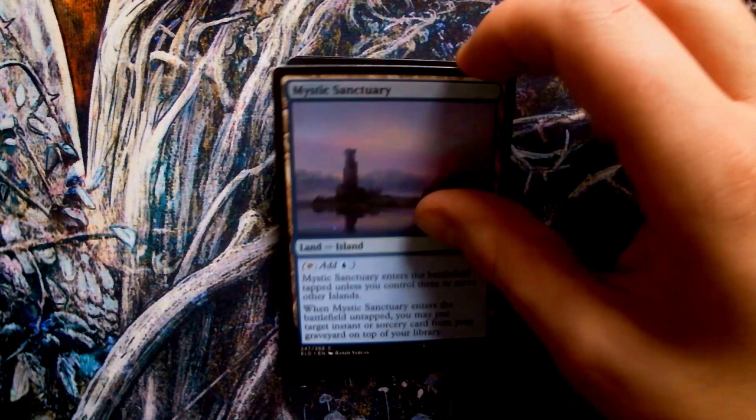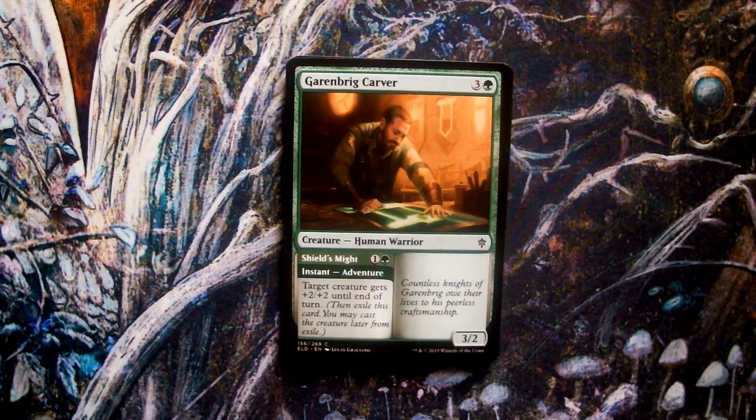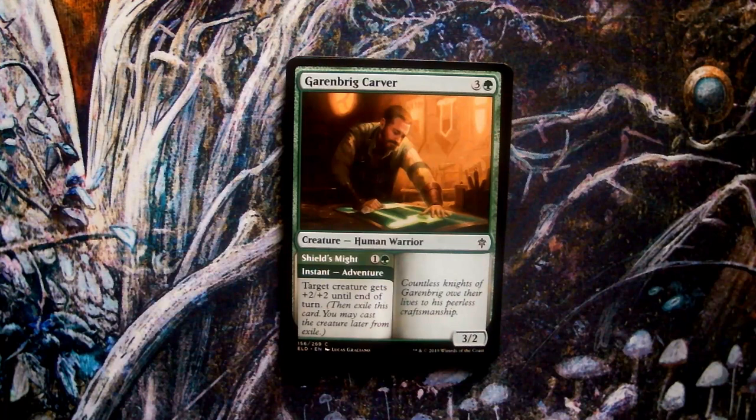Garenbrig Carver, art by Lucas Graciano. This is the first example we have of the new adventure mechanic and the accompanying frame. Not only does the book that forms the text box tie in with the storybook fairytale theme of the set, but functionally they also work like turning the pages as you move from one mode to another. In the case of the carver, the flavour text makes up the second page, furthering the story of this craftsman and the green-aligned court of Garenbrig.